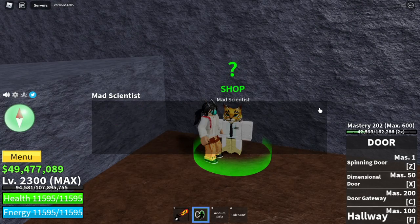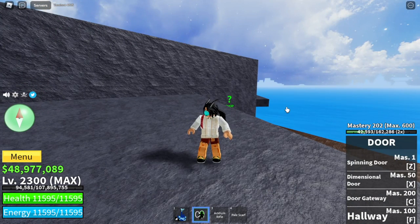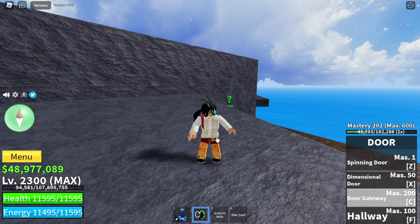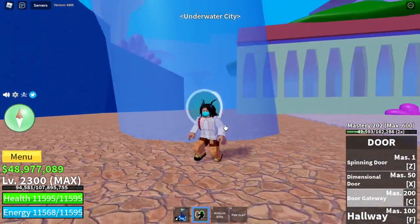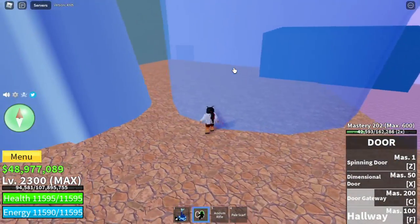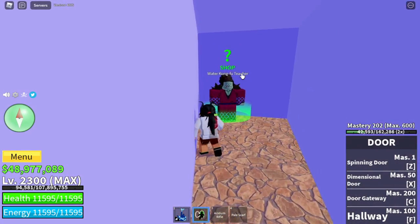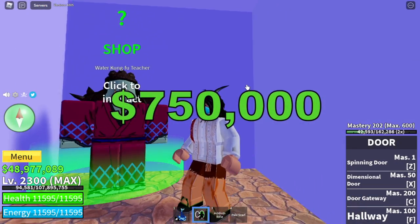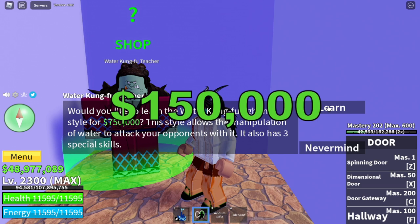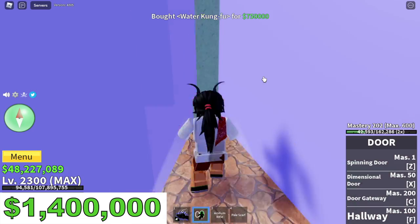There is no level requirement, guys. So far, we spent $650,000 for our first two fight styles. Our third and final fight style in the first sea is located in the Underwater City. Take note that there is no level requirement to buy this fight style, but you need at least level 300 to enter the Underwater City. There is a technique to enter — just ask for help from a door fruit user. You need 750,000 Bellies to buy the Water Kung Fu. The total cost for all three fight styles is: 150,000, 500,000, and 750,000 — for a total of 1.4 million Bellies.